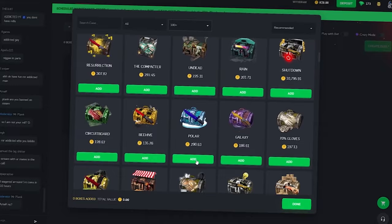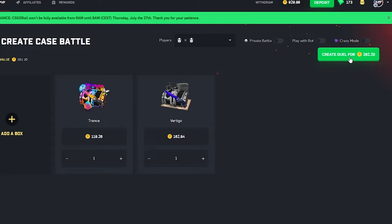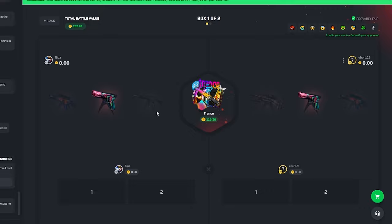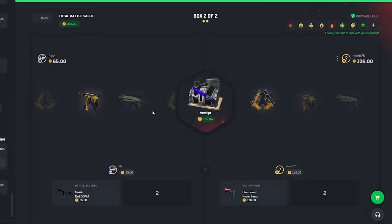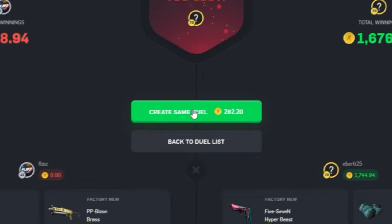We're going to go a bit bigger this time — we're going to go with a Vertical case and the Trance case, two big cases, 282-coin battle. Let's go ahead and create this duel. First case is Trance — give me a nice knife, we need some luck. Okay that's not much but we're still kind of in here. Give us a nice pull — that's awful.